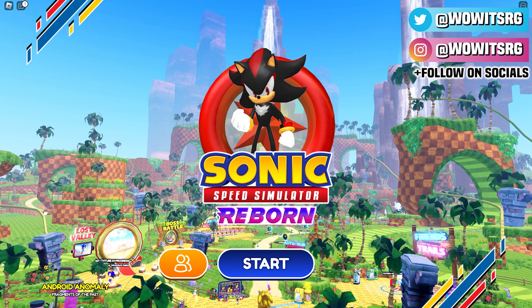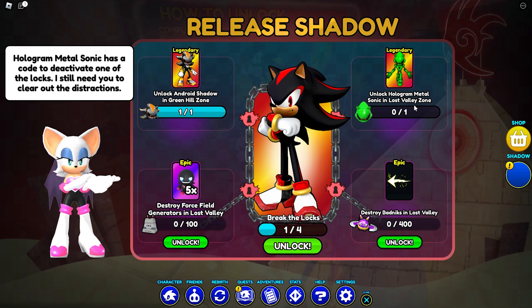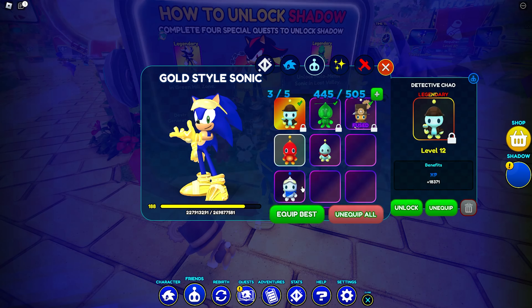Unlock Android Shadow in Green Hill Zone. To get the Dark Chow, destroy force field generators in Lost Valley - a hundred of them. You have to do all four of these events to unlock Shadow. Unlock Hologram Metal Sonic in Lost Valley? I already have him right here. Why does that not count? Are you kidding me? I'm gonna have to do that again? Destroy Badniks in Lost Valley, 400 of them, and you will unlock Shadow. You just have to do these four tasks. Let's go do this - this is crazy.